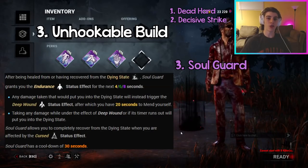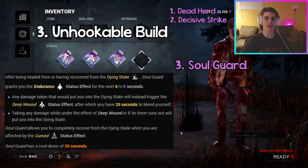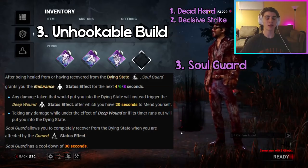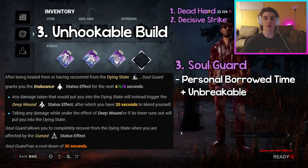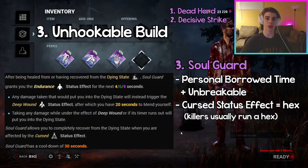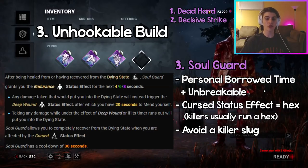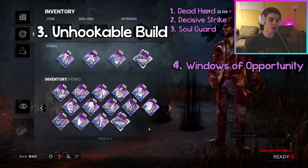DS is really good if you're getting tunneled and get quickly downed right off hook. There are many things that cancel DS after you get unhooked — like repairing a generator, healing, cleansing totems, sabotaging, and unhooking other survivors — so it's not as strong as before, but for this build it's a perfect perk. The third perk is Soul Guard: if you get healed or recover from the dying state, you get the Endurance status effect for eight seconds, essentially giving you an extra life similar to Borrowed Time. As a bonus, if any hex totem is active, you can also recover from the dying state like Unbreakable.